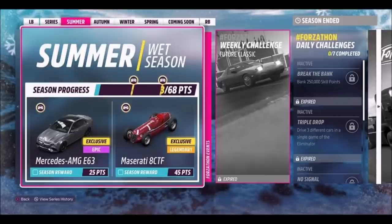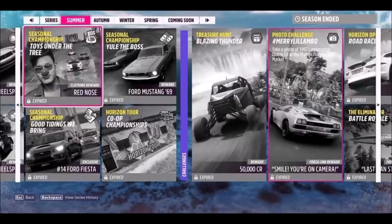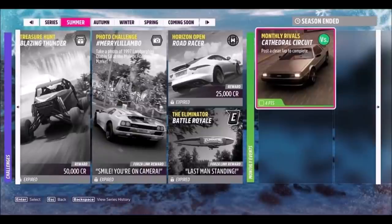Moving on to the summer wet season festival playlist, you'll be able to unlock the Mercedes AMG E63 and the Maserati 8CTF. Neither of those are new cars, but when you go into this festival playlist you'll see holiday themed events — the trial is called "Elf on the Shelf" and there are some snowman themed ones later on. You can also unlock a Ford Mustang 1969 and a number 14 Ford Fiesta rally car, though none of them are brand new. On top of that there are a few more holiday themed events.